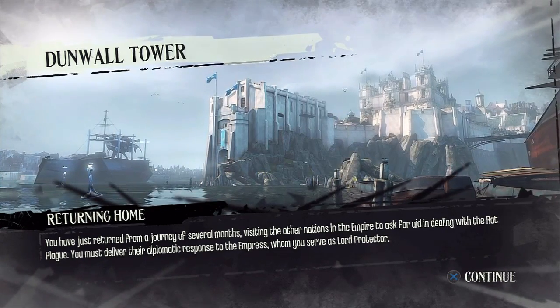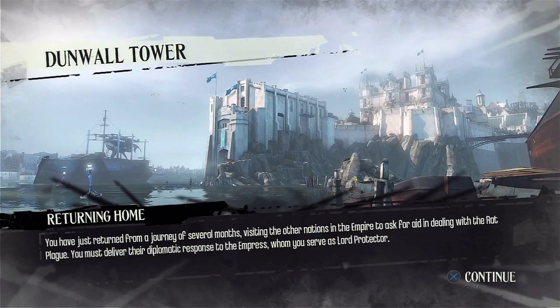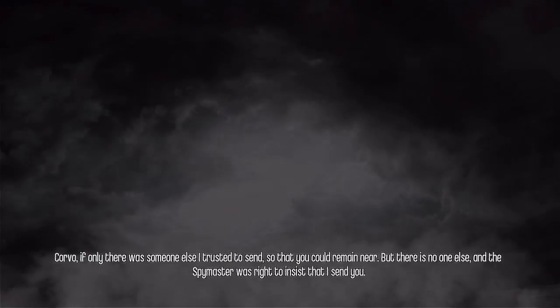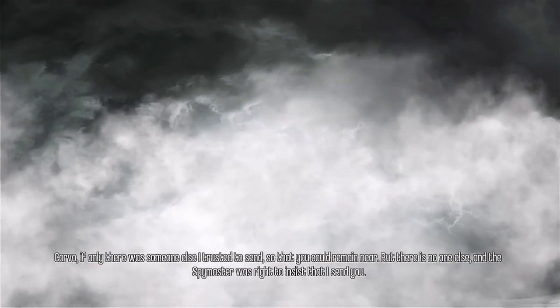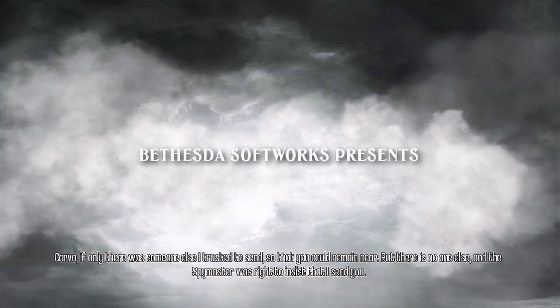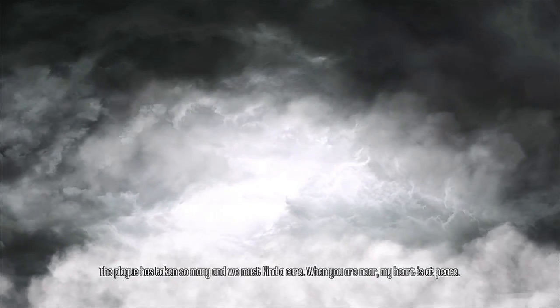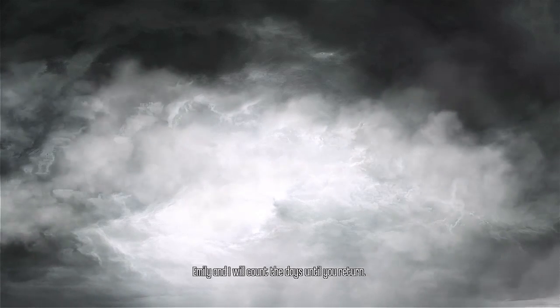Go ahead and read this caption: you have just returned from a journey of several months visiting the other nations in the Empire to ask for aid in dealing with the Rat Plague. You must deliver their diplomatic response to the Empress, whom you serve as Lord Protector. The Empress says: 'Corvo, if only there was someone else I trusted to send, so that you could remain near. But there is no one else. The plague has taken so many and we must find a cure. Emily and I will count the days until you return. Hurry home and bring good news.'